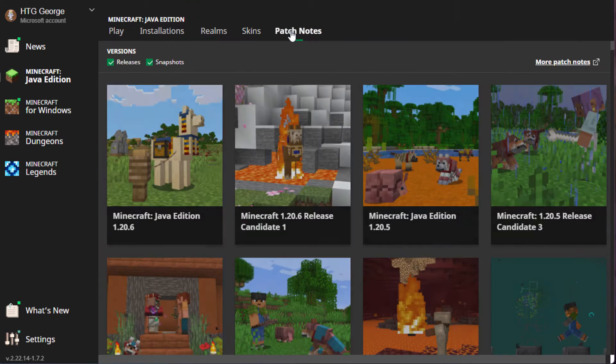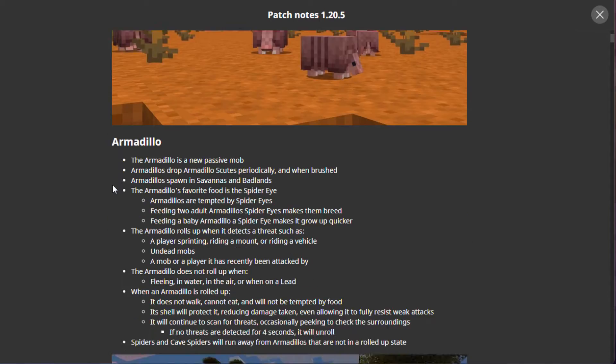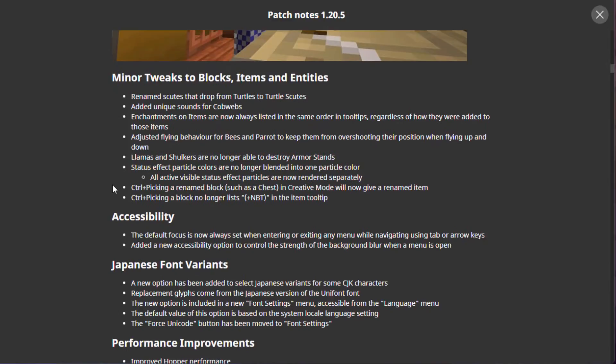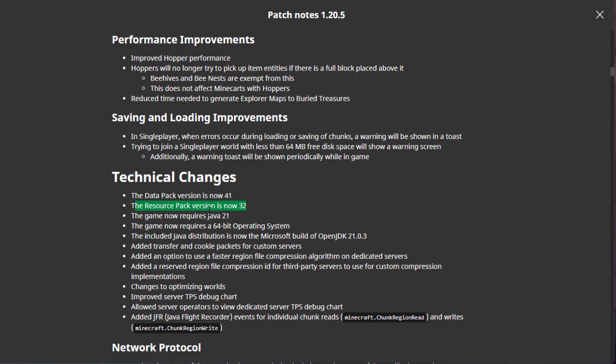You can do that by going up here to patch notes. The latest patch notes right here is Java Edition 1.20.6. This doesn't list everything, so I have to back up to this one — it just shows some bug fixes. Go in here and this gives us the whole list of everything that's changed. Scroll down and what we're looking for is the resource pack format number. You'll find it down under Technical Changes. Resource pack version is now 32. If you're working with data packs, that version is now 41 — that's also changed. But all I care about right now is just the resource pack, and that's 32.